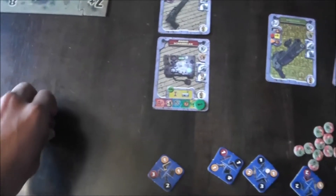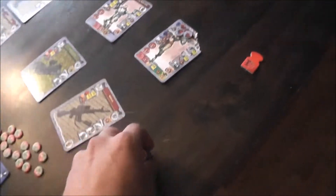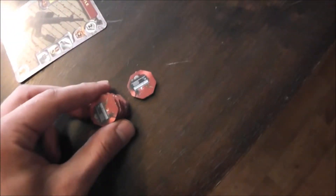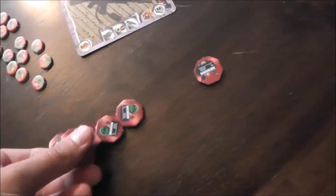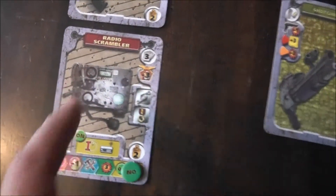We're in the initiation phase. I already did the order tile draw and refreshed the command points. The last thing I do is the Scrambler tokens. You'll notice there are 4 'on' markers, 1 'off', and 1 spy marker. The reason I get to do this is because during the last activation round, I turned the Radio Scrambler on.